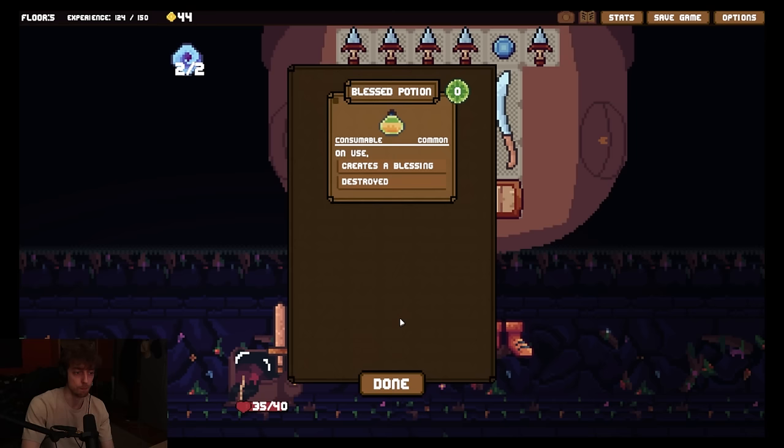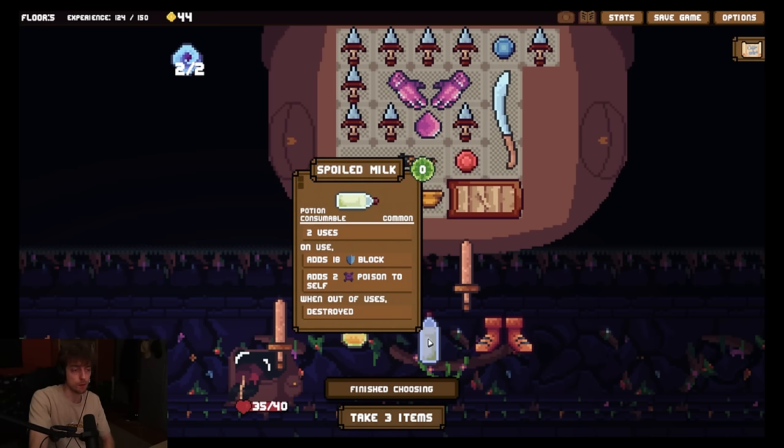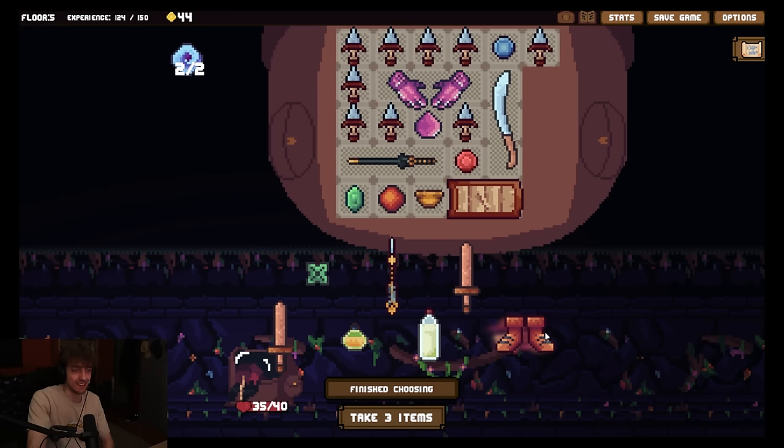We got boots - this is free block essentially. I need space though. Would this ever be worth playing? Probably not. Blast potion - unused creates a blessing. What is a blessing? I don't know what that is. It's going to be a buff, right? It's a positive hazard? Okay. Spoiled milk - can I have normal milk? Two uses. Unused adds block, adds 2 points to self. That seems dumb. I like boots. What if I just get rid of my shield?